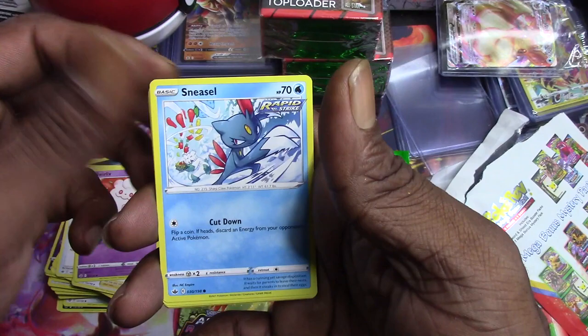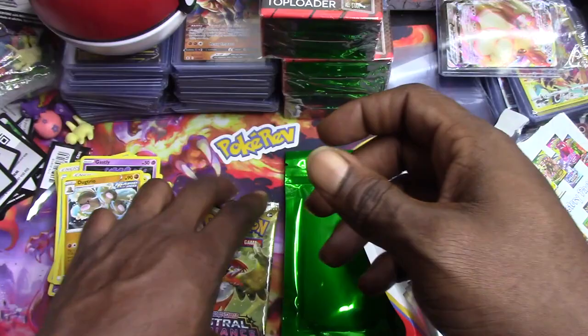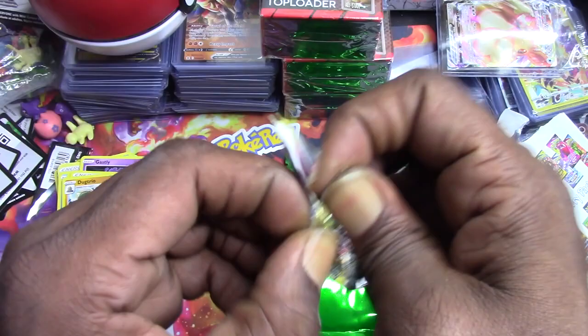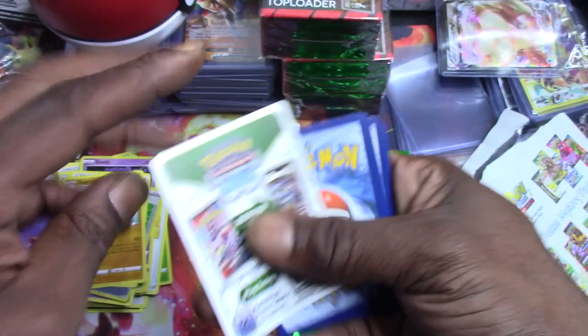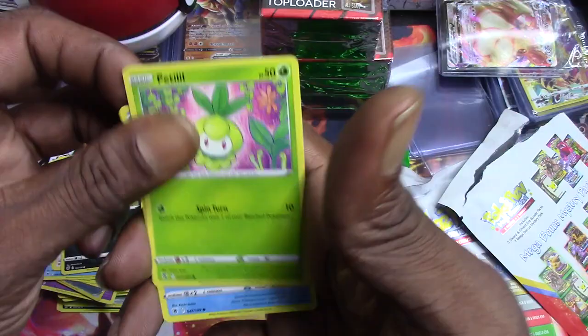Okay, Chestnaught, Lucky Energy, Caterpie, Swirlix, Sneasel, Snover, Blitzle, Gastly - Chestnaught reverse holo and a Dugtrio non-holo. Astral radiance, last pack - nope, not last pack magic because we still got the green pack, the green mystery booster. I mean, what's the mystery at this point? Whatever it is, hopefully it's got a banger in it because guys, we're not looking too good at all. Wish Cast, Gardenia's Vigor.